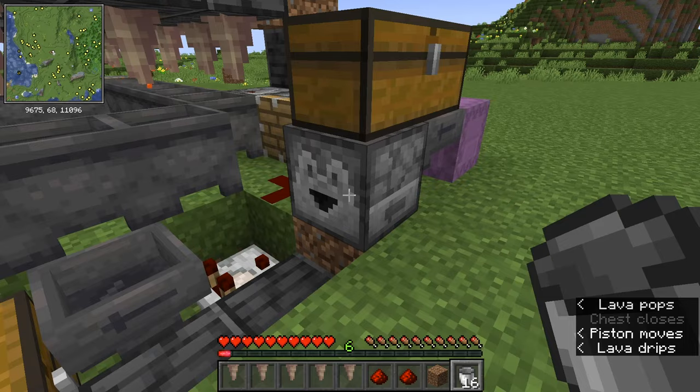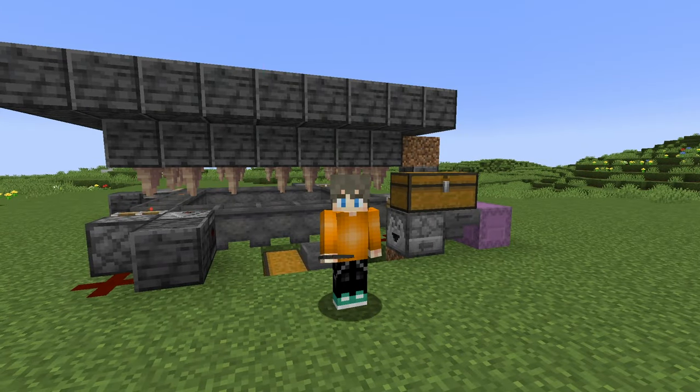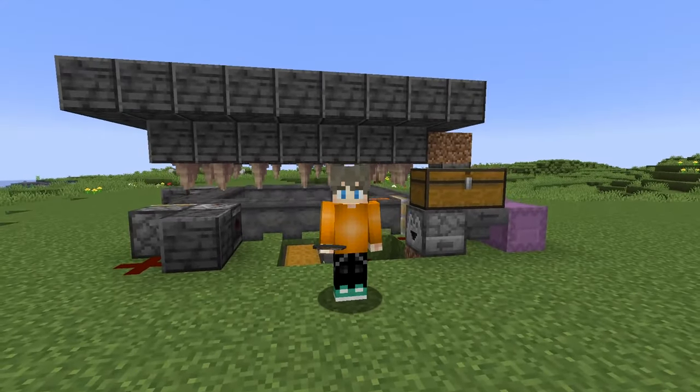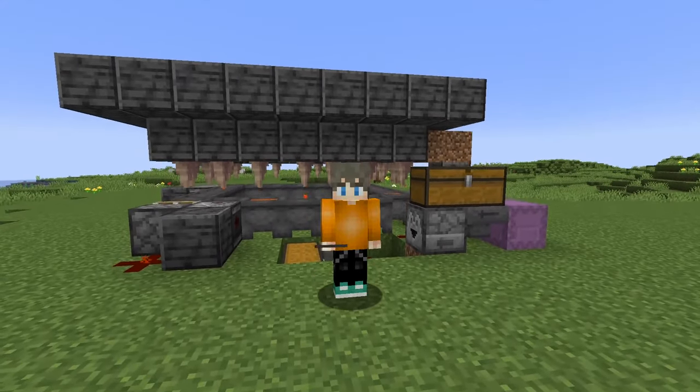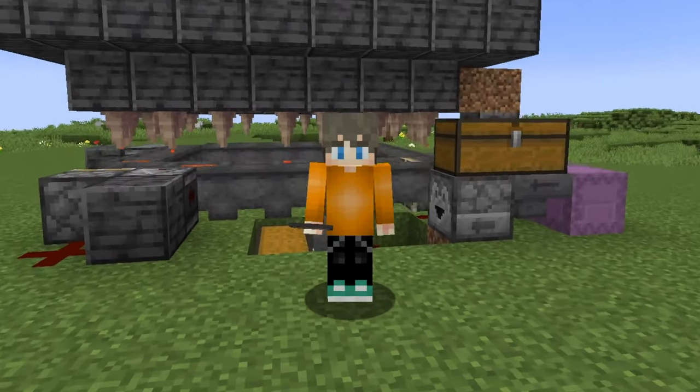There are some extras in the dropper — we could keep going, but that's the end of the build. Five minutes, we've got a lava farm — unlimited fuel. Please drop a like if you enjoyed the farm, subscribe if you haven't already, and maybe drop me a comment on how you enjoyed this one. I'll see you later. I lava you.